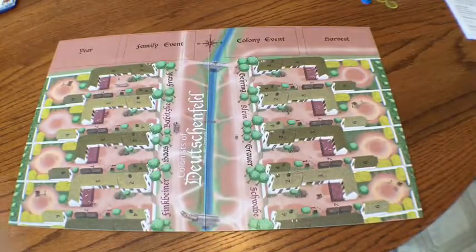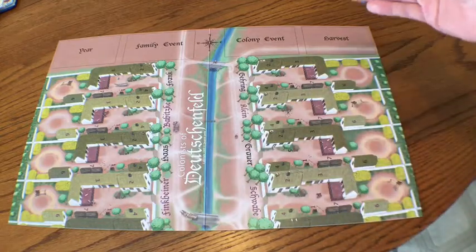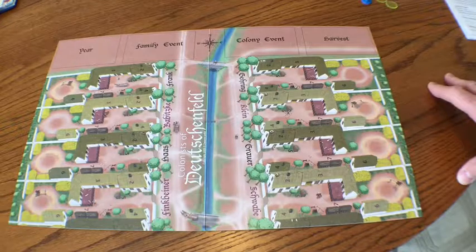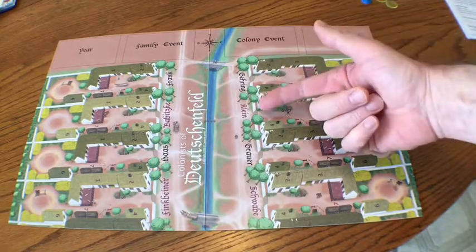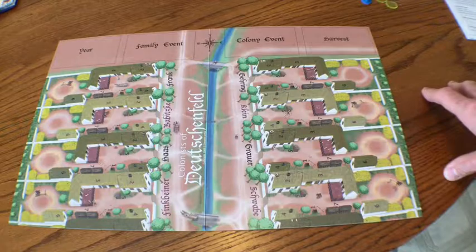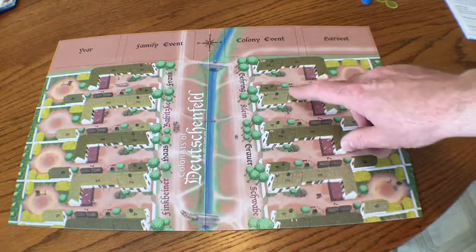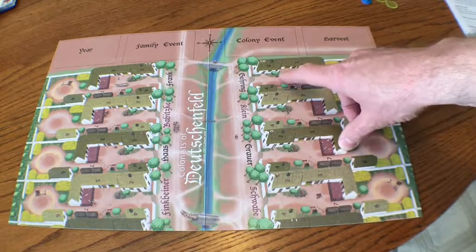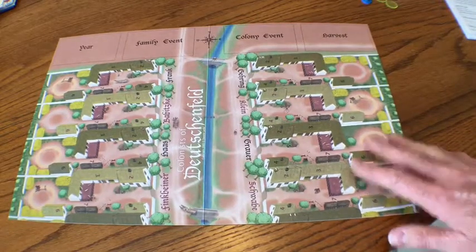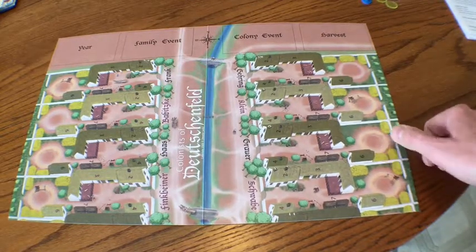The centerpiece of any board game is the actual game board itself. This is the Colonists of Deutschen Feld game board. As you can see, this is a village — basically the north end of a street village that the Black Sea Germans used to live in. They had individual farmsteads that ran along both sides of a long street, sometimes going on for several kilometers. Within those farmsteads, they had buildings, livestock buildings, wells, cellars, and all sorts of things. This is all presented here in the Colonists of Deutschen Feld as a board game.